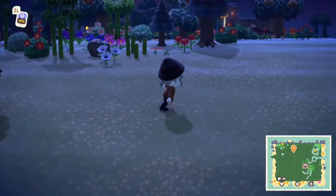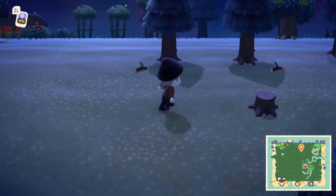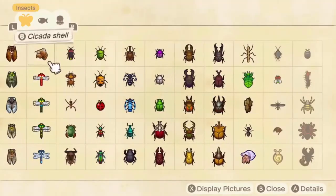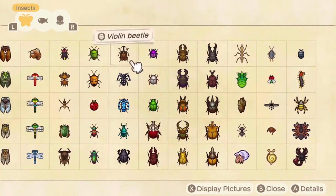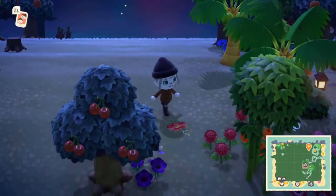The other specific spawn location I forgot to mention before is the tree stumps. These include the citrus longhorn beetles which you can get all year, the violin beetle, and a couple of other ones at different times of year that will only spawn on your tree stumps.